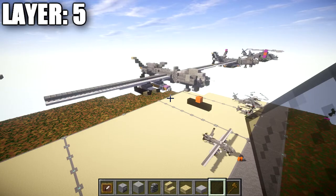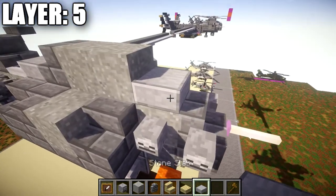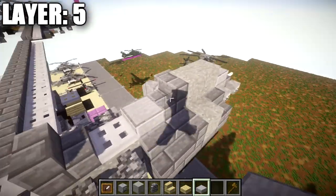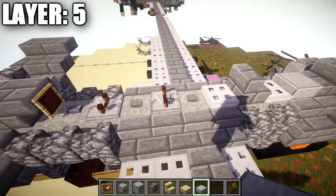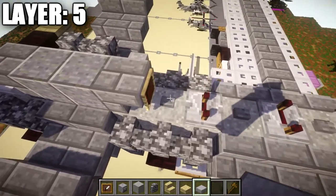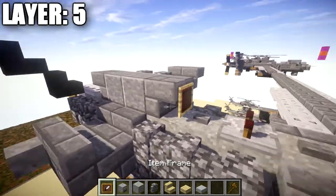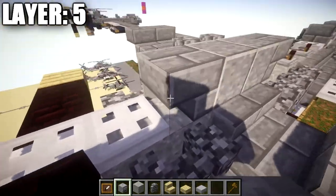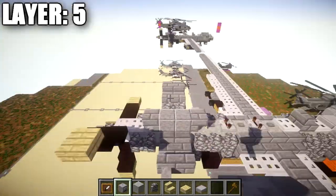Moving on to layer five — place a stone slab block on top of the light gray concrete powder block, then two light gray concrete powder blocks back, followed by a stone brick stair, stone brick slab, iron trapdoor, stone brick stair facing this direction, iron trapdoor, stone button, redstone repeater with notches out to the sides, stone button, another redstone repeater, and a stone button. Then place a stone brick upside-down stair, an item frame with a black stained glass pane for the air intake, two polished andesite blocks back, an upside-down iron trapdoor, and two iron trapdoors going toward the back on top of the quartz full block.